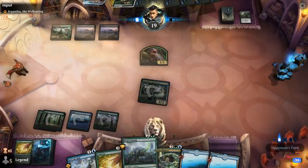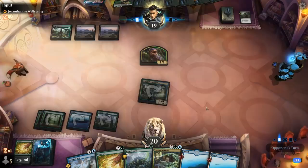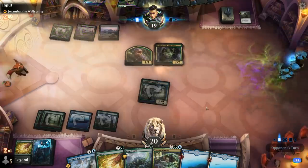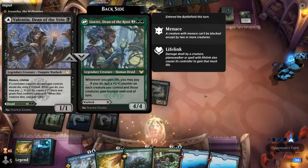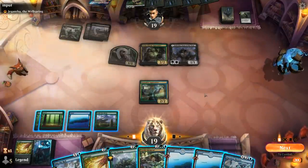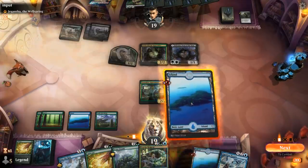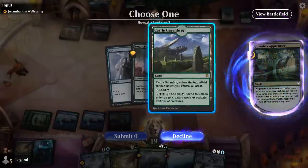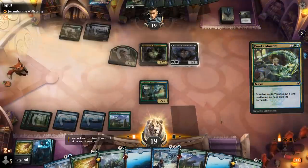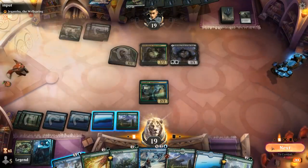We want to save Scute Swarm for a turn where we can play it and immediately make a copy, so the opponent can't easily remove it. Opponent plays Witherbloom Apprentice into Valentin — she can potentially make some pests as well. Mastery is going to be a nice curve topper. For now we can Eureka Moment and put an extra land in play — we'll go with the Island, and we can still use Into the Royal if needed. Next turn we can play Scute Swarm.